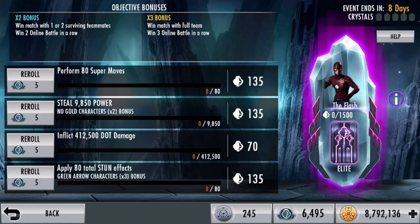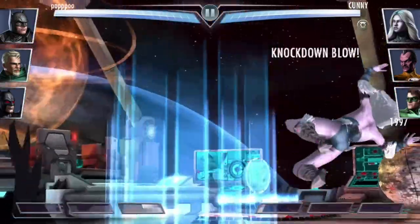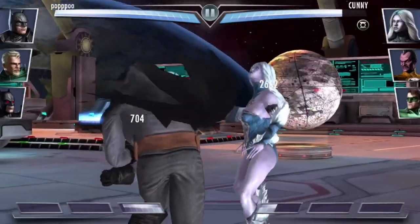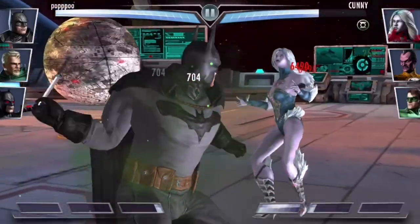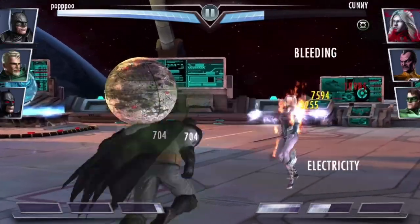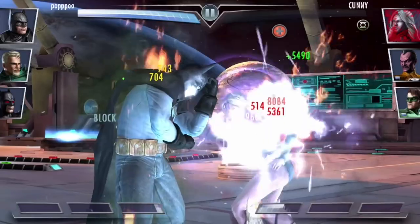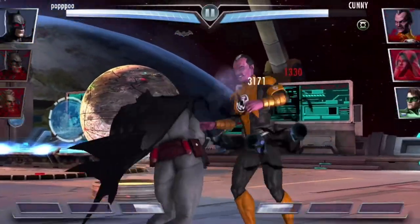Let's jump into a match and try to get some of these objectives going. We're gonna get our DOT out of the way — this is just an easy example of finishing a Phantom Zone objective. Keep the whole team alive and inflict 400,000 DOT — we can easily inflict DOT.